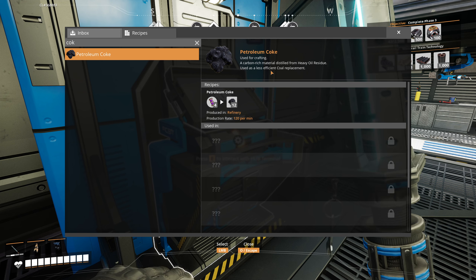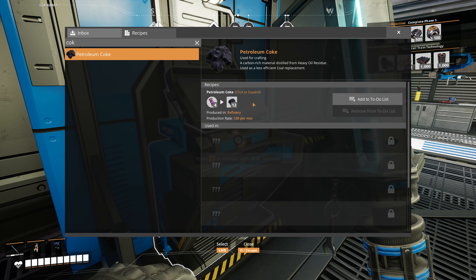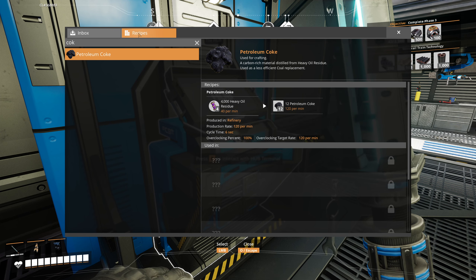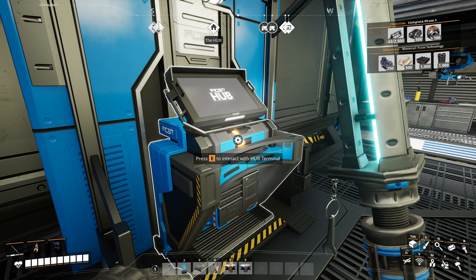The petroleum coke can be used as a less efficient coal replacement — output 120 per minute. We will feed this into coal generators, but they will not be used as a main source of power. We only need them to burn off the excess, and if we back this system up it should be with plastics and rubber.